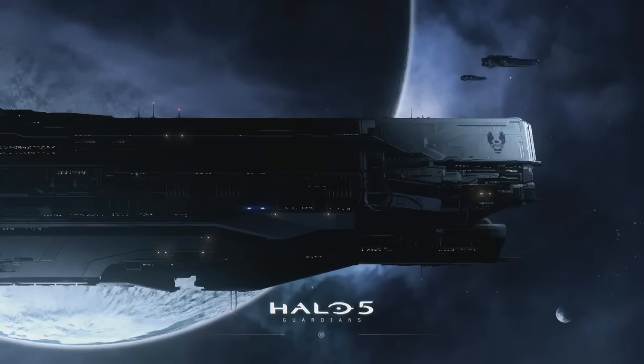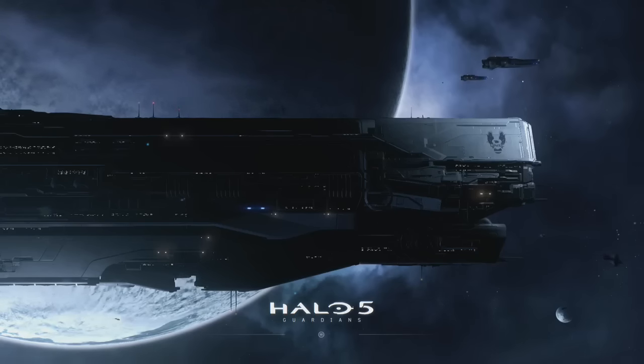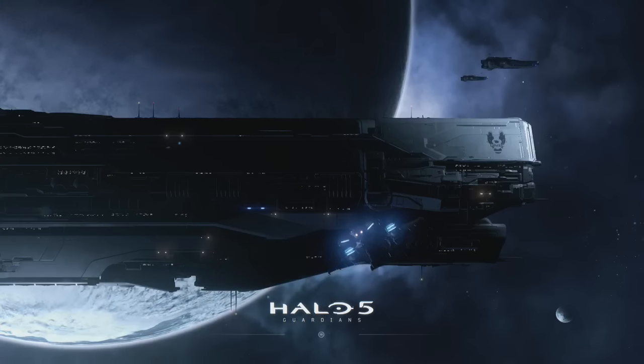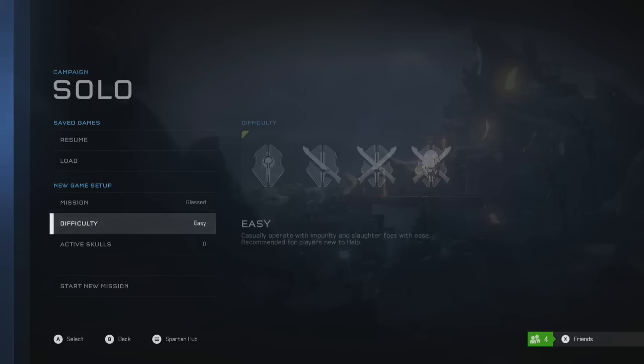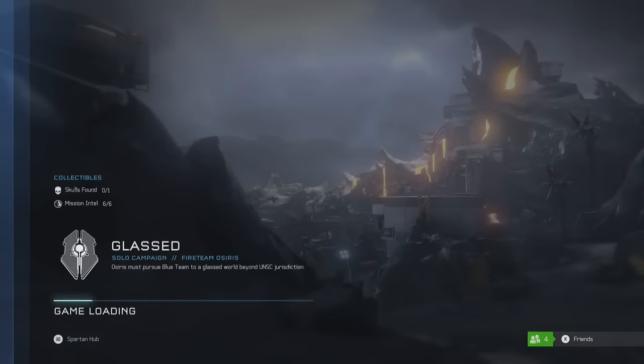Welcome back to some more Halo 5 Guardians. This is an achievement guide — actually two achievement guides — for Shoot from the Hip and Going the Distance. These can both be completed on Mission 3, Glast, and they can both be completed on easy. So go ahead and load up Mission 3 Glast on easy, although you can do it on whatever difficulty you want. You can also do this in co-op, but solo works absolutely fine as well.